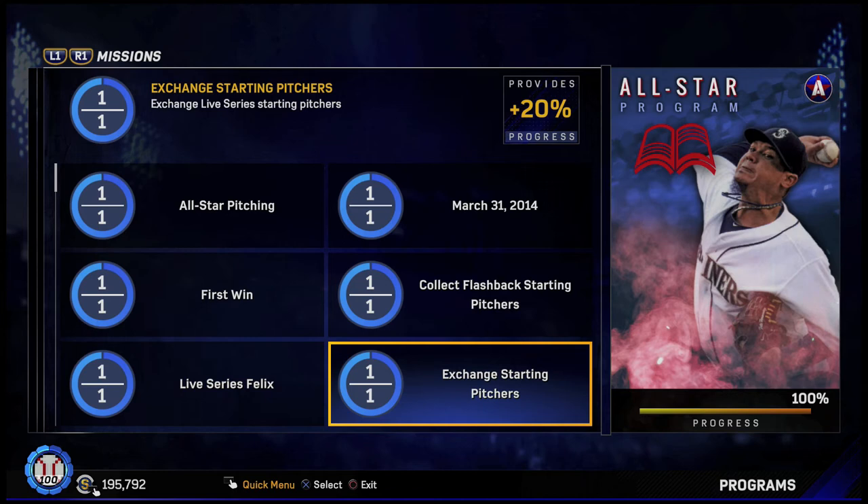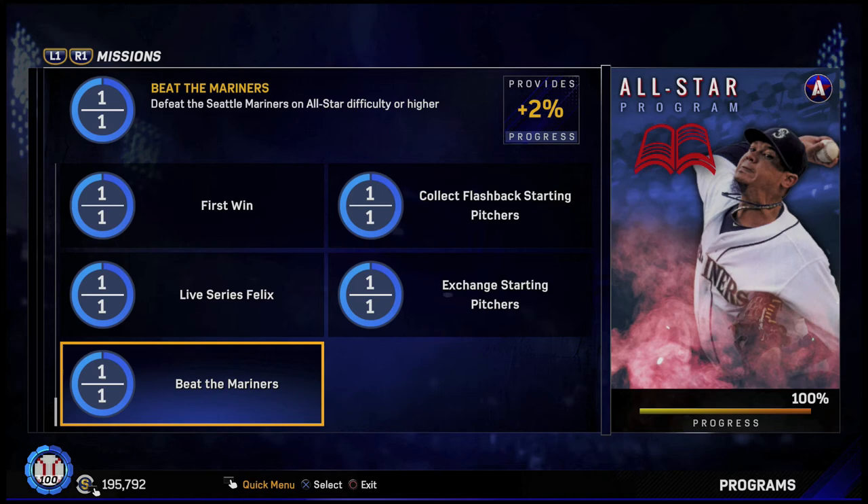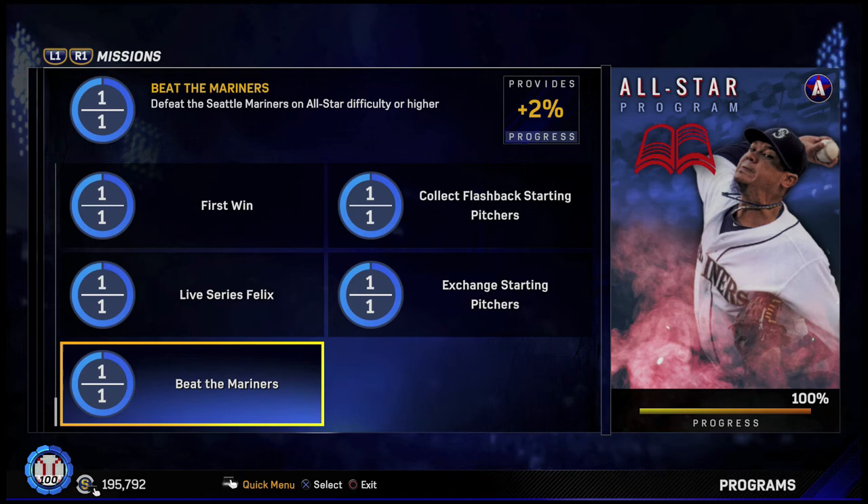The last thing we had to do was defeat the Seattle Mariners on All-Star difficulty. For some reason I struggled with this — it took me three games to beat them. I don't really have a tip for this. Just be patient when you're hitting, look for your pitches, and get a couple runs in.